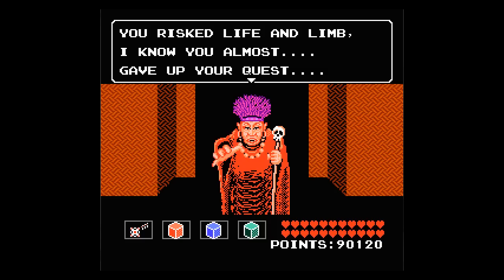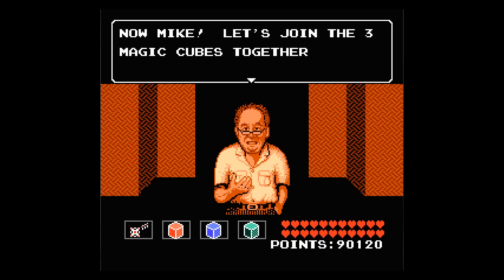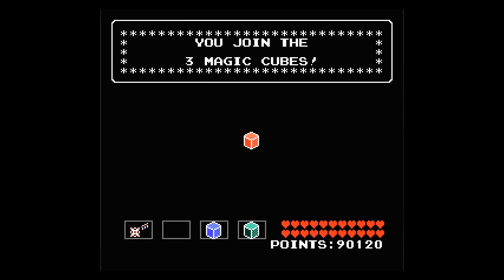You risked my venlim. I know you almost gave up your quest. But I'll tell all — you battled like a hero under the Southern Cross. Yes, I did. Just like a true 15-year-old hero would. Now, Mike, let's join the three magic cubes together! Good idea, Dr. J. What could combining the three pieces of Triforce cause to happen?